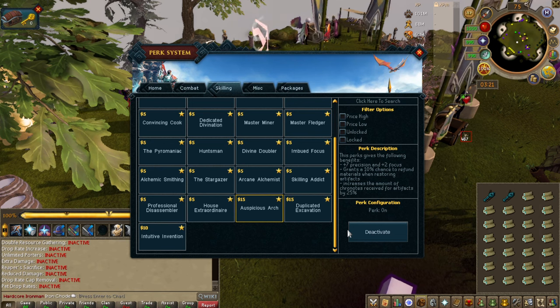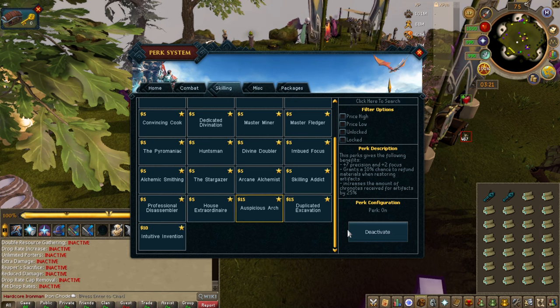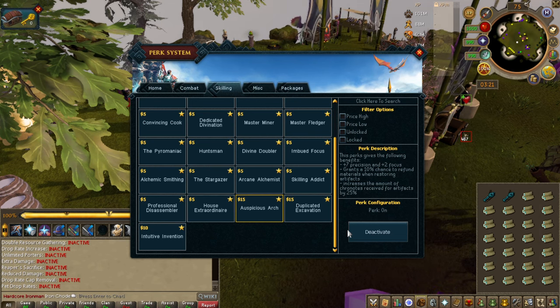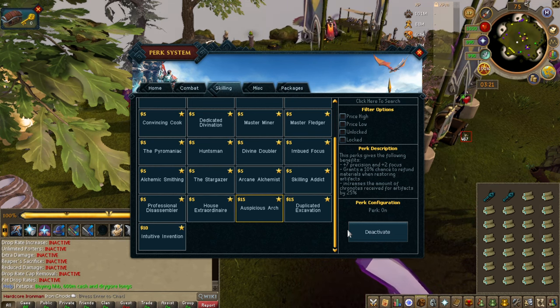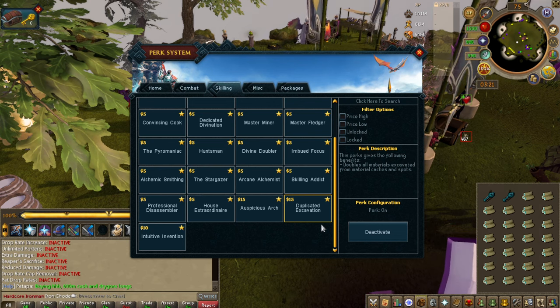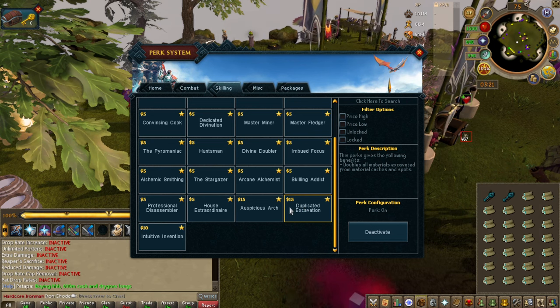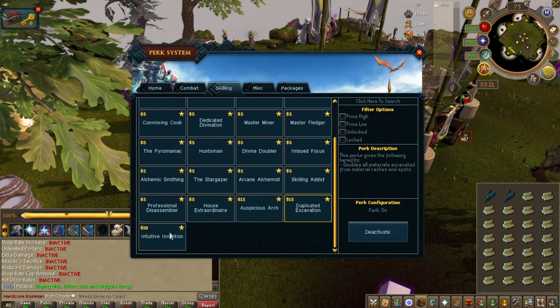Auspicious Arch — if you hate or are scared of archaeology, get this perk. It helps a lot and gives you more rewards. Same with Duplicated Excavation — doubles all the materials you get from all caches and spots. Get it. It will help you a lot. They are expensive perks, but they are worth it.